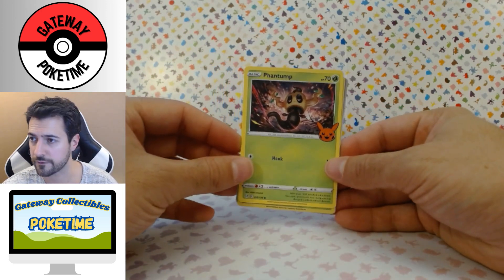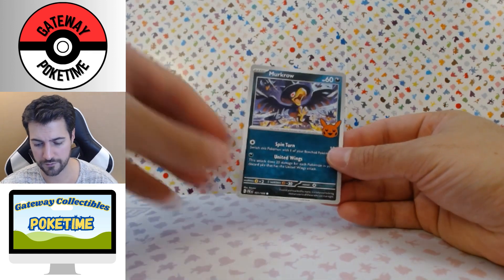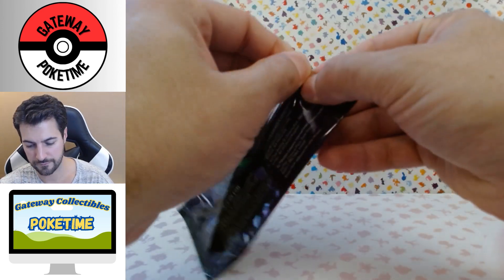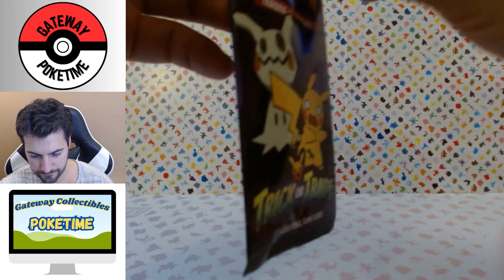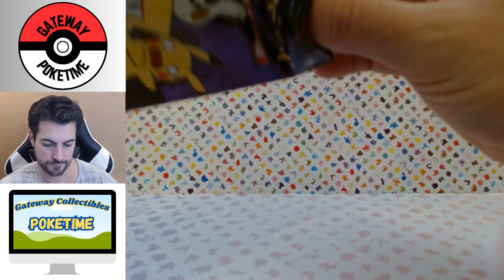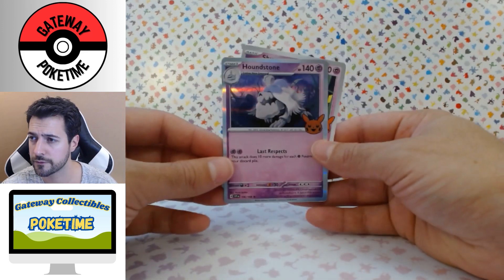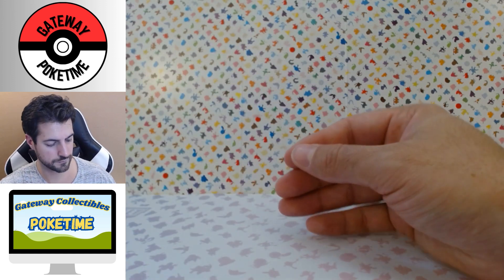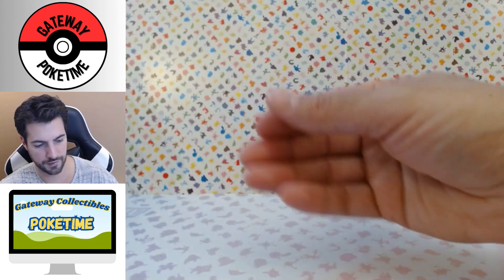Trying to open some of these while preserving the packaging. Next up: Phantump — just a different art style — Trevenant, who was actually a hollow last year, and Murkrow again. These aren't new cards; all they've done is add the Pikachu logo. This one's actually a lot harder to open nicely compared to last year's. We get Zubat — had that one last year — Houndstone, which is pretty cool, and Shuppet, which is actually a new one. Same with Houndstone.